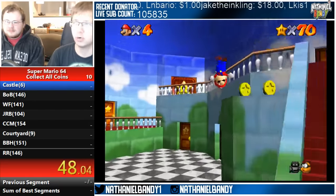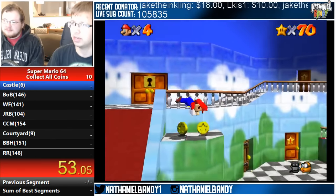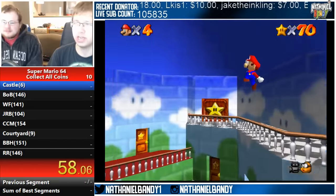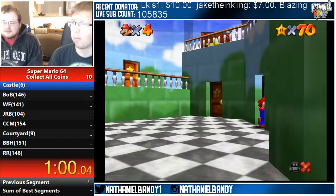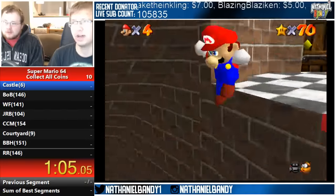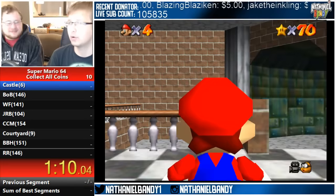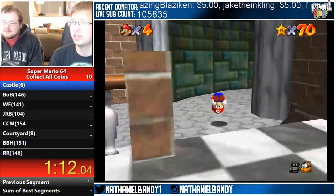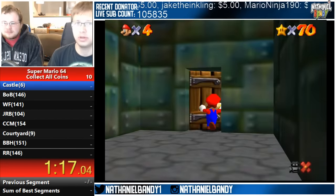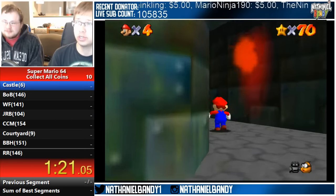No impossible coins either because they're impossible. We got four coins so far. Now we gotta drain the lake and get the two at the bottom. When you collect all the coins, something really cool happens — nothing. Nothing happens, this is just for fun. I've never tried to collect every single coin in the game, so this is gonna be interesting. We're also gonna do all the courtyard coins — there's nine ghosts, so we'll get to that later.